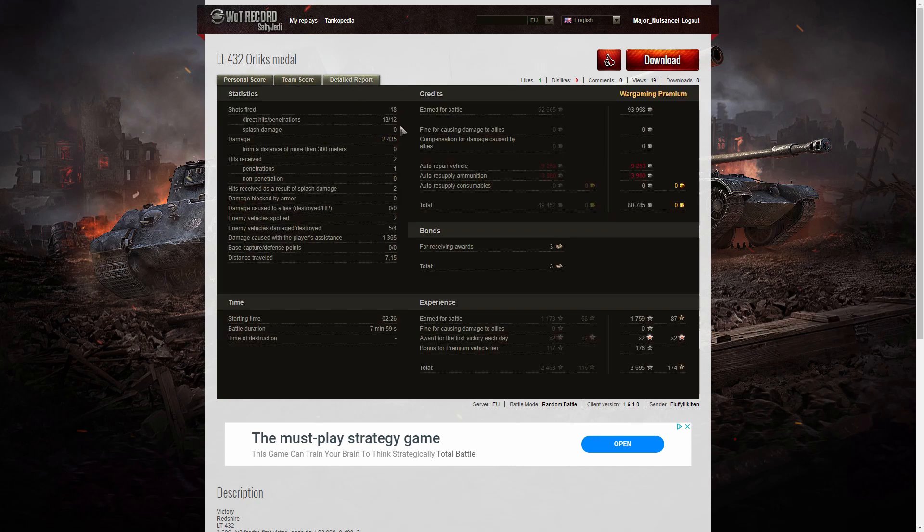He fired 18 rounds in the game, got 13 direct hits and 12 penetrations. 2,435 hit points of damage, all at close range. Two hits received — one penetration, unfortunately from the T-49. Three enemy vehicles spotted, 5 enemy vehicles damaged, 4 killed, and 1,365 hit points of spotting assist.